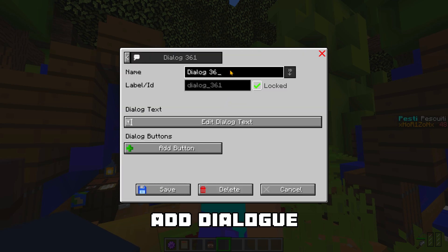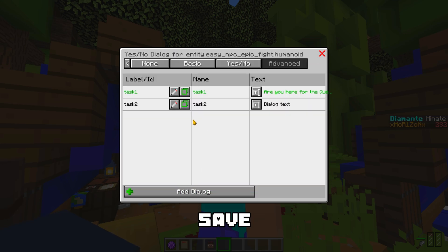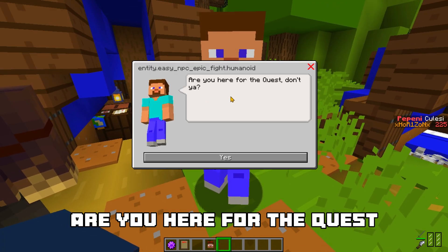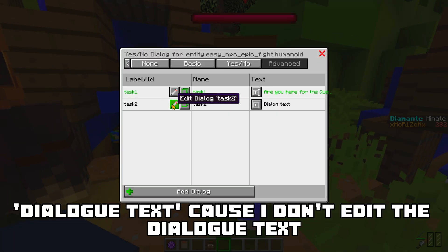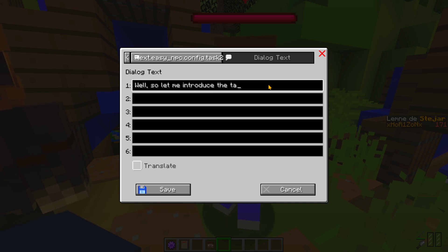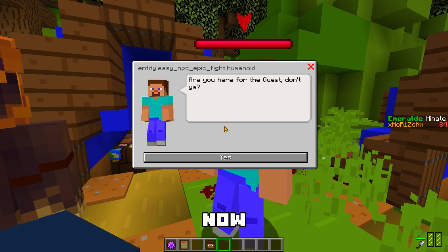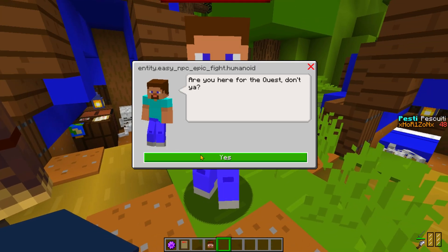Add dialogue Task 2. Name it Task 2 and save. Let's see how it works. Are you here for the Quest? Yes — it shows the dialogue text because I didn't edit the dialogue text yet. So let me introduce the task. Yes. Sounds right to me.